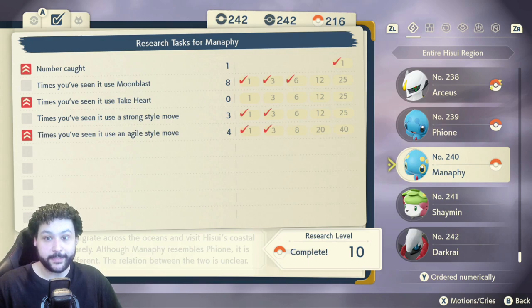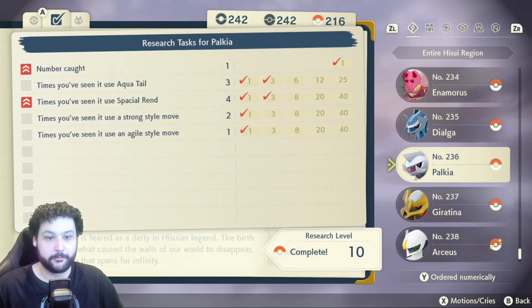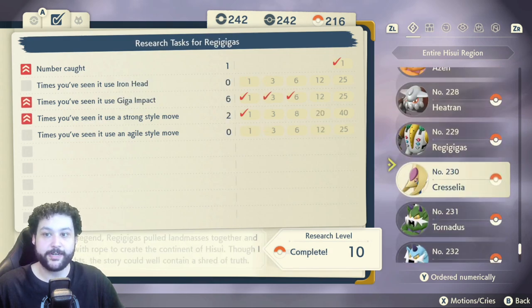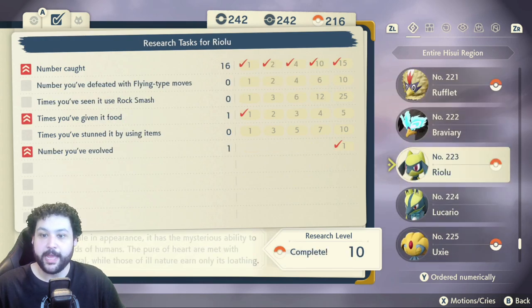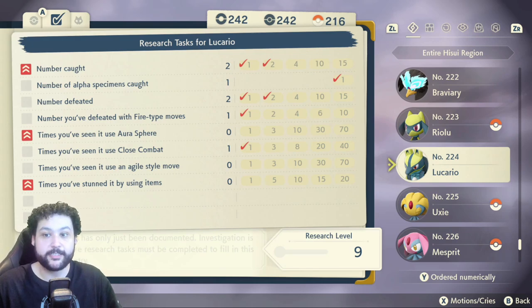Step two, you need to have Research Level 10 on every Pokémon within that 240. If you see a Pokéball next to the Pokémon's name, like all these legendary and mythical Pokémon, that means you have gotten Research Level 10. As you can see with this Lucario, I only have Research Level 9, which means I need to get one more research point to reach Research Level 10.